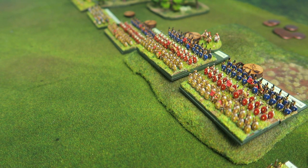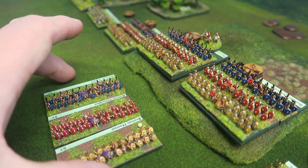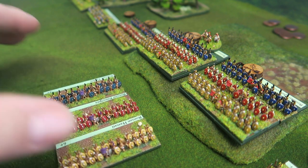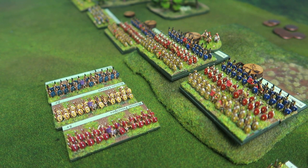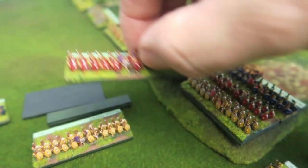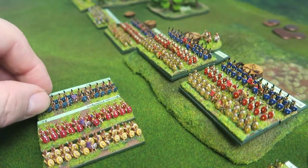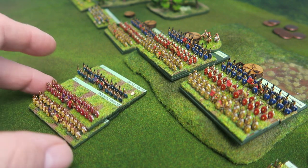The way the Polybian manipular line exchange system works has been changed slightly, and I quite like how they're doing it now. Originally, my units were based so that each maniple — the Hastati, Principes, and Triarii — were mounted on separate bases. As you can see, that takes up quite a lot of space, but it did mean I could swap them around when the line exchange took place. I tried stacking them underneath, but it looked too tall compared to other units.